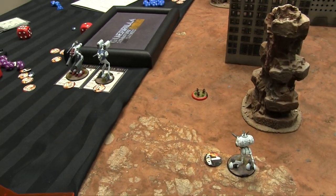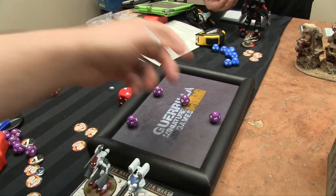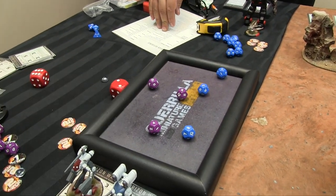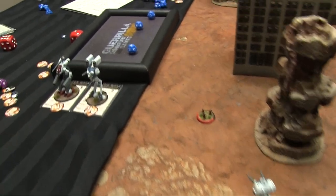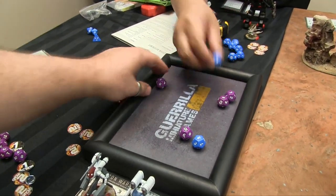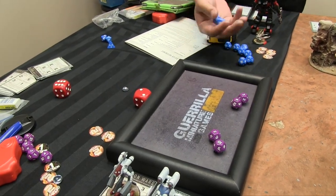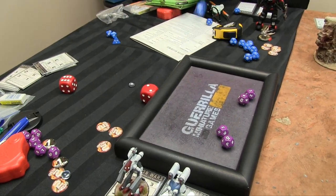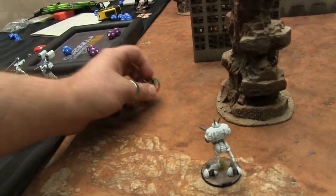I fire on four dice needing eights — I get three hits and reroll one. Jan's down to Defense 1, rolling just one die. He needs to block at least one hit or he's dead. He rolls an eight — not enough to save him. The Light Infantry is vaporized. That's one VP for the Zentradi.